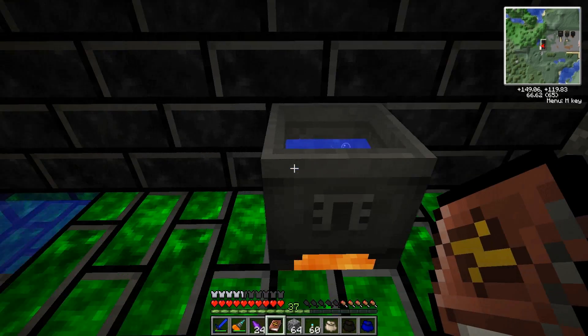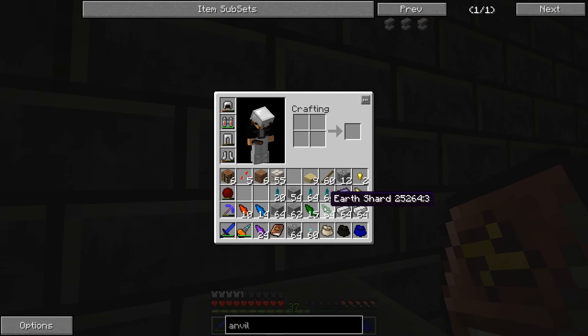Got water in there. It looks like it's boiling. So, eight metal — iron ingots have just metal, so we're going to go with eight of those. One, two, three, four, five, six, seven, eight. And for the magic, I've decided to go with Vis Shards.